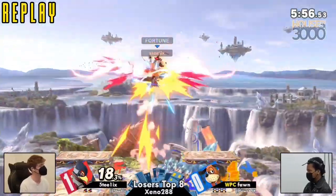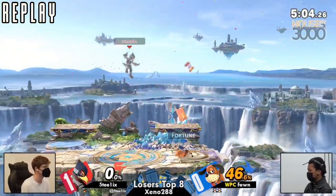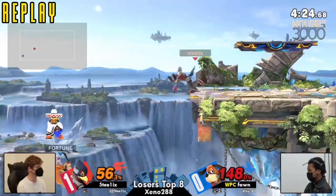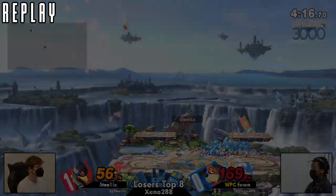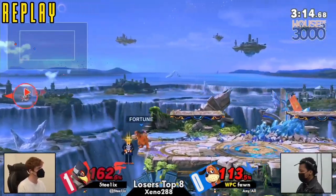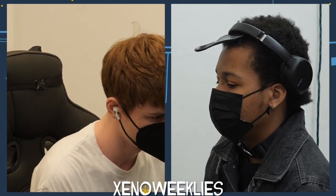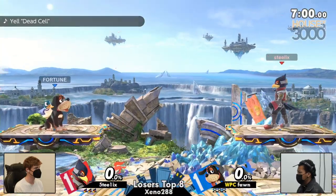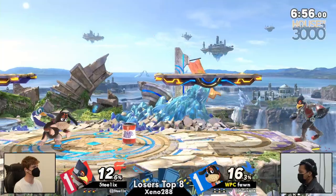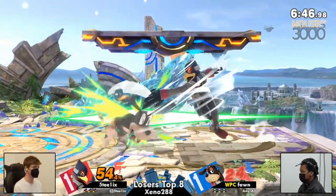Fawn taking over that game at the very end with a simple grab back throw off stage — edgeguard the bird — in an extremely close game two. With a lot of offense coming out from Steelix, the difference between game one and two is that the offense from Steelix in game one was often centered around getting to a scramble for a trade and then following up with Falco's additional jump or extra mobility. In game two, however, a lot of those trades and combo breaks happened later into the combo, so Steelix wasn't able to follow up and turn that into a reset of neutral.